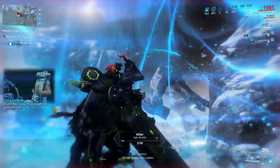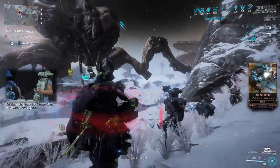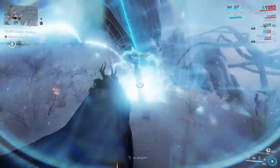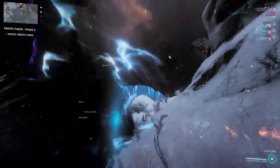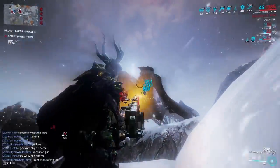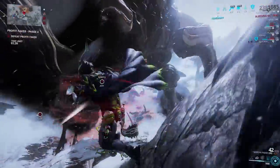Now you have to destroy these pylons that regenerate the Profit Taker's shield. After this you just repeat the same thing again once or twice and then you should be done.